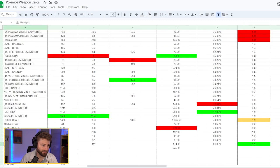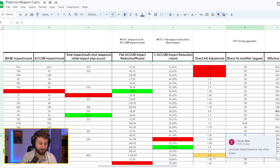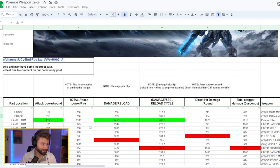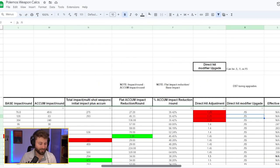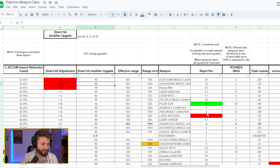I put notes wherever I'm making hypotheses or estimating values — make sure to check those comments as you go through. I want to put a disclaimer: this database is still under development. Some data could be incorrect and some mechanics might be wrong, so don't treat this as concrete evidence until I've had hands-on time with the game.